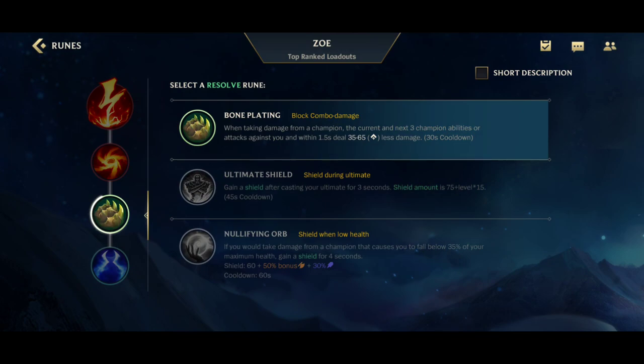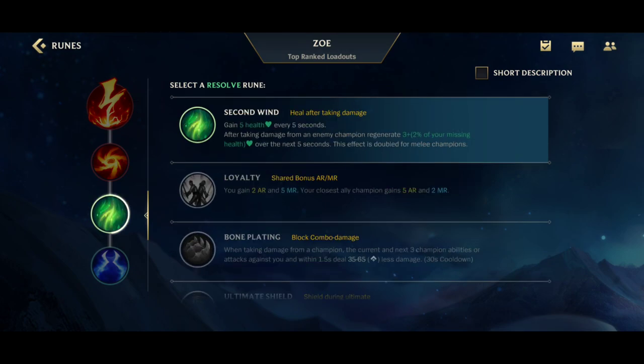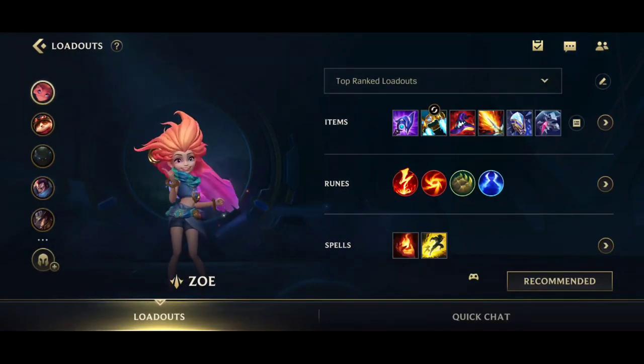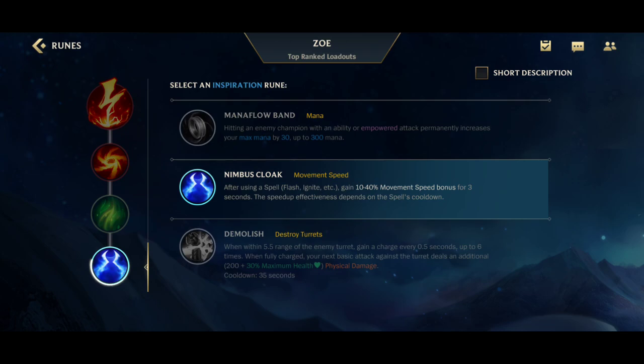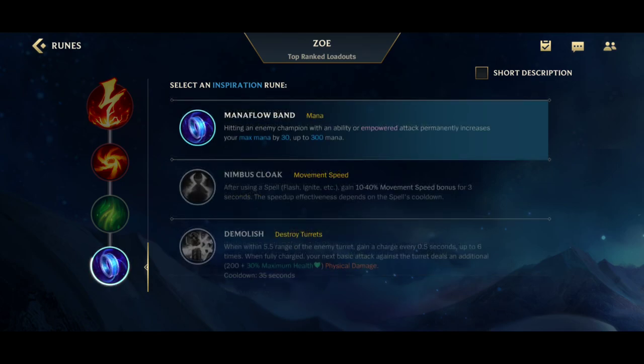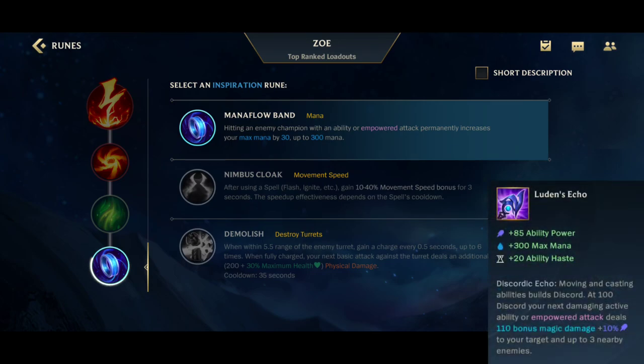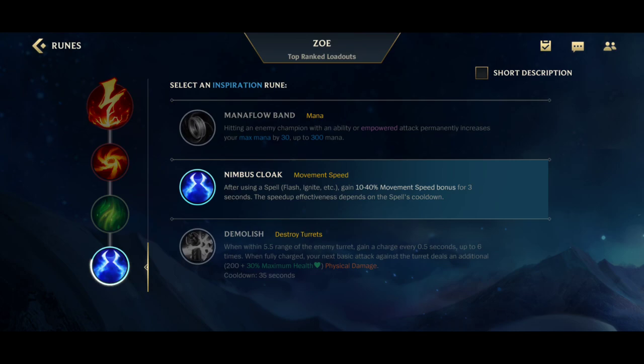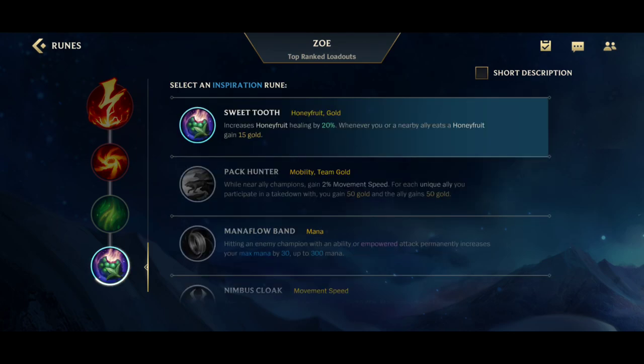For the resolve runes, Bone Plating is generally the most useful one. You can go for Second Wind if the enemy have a full poke composition, but that almost never happens. For the inspiration rune, Zoey is the first champion I've ever picked Nimbus Cloak on, and that's for a reason - her second ability synergizes with it so well. I saw some people go for Mana Flow Band or Hunter Genius, and even though Zoey kinda struggles with mana, you will build Luden's Echo, so you'll have enough mana to spam your abilities. Nimbus Cloak is just so much better early game and it doesn't fall off late game either.